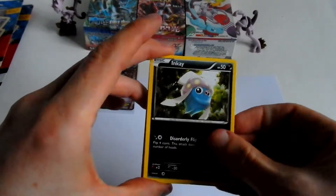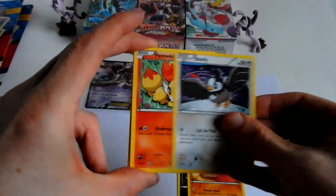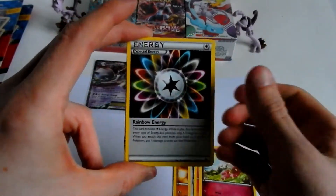Inky, Swinub, Styling, Fennekin, Flow Baby, Rainbow Energy.